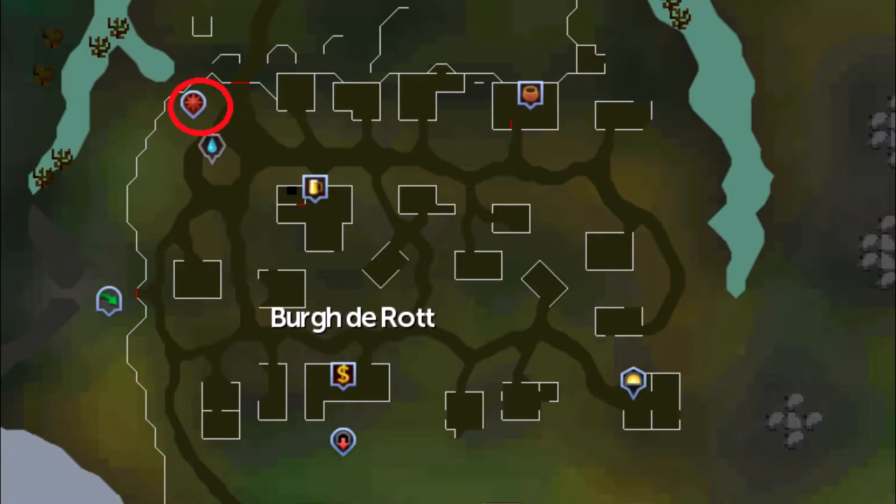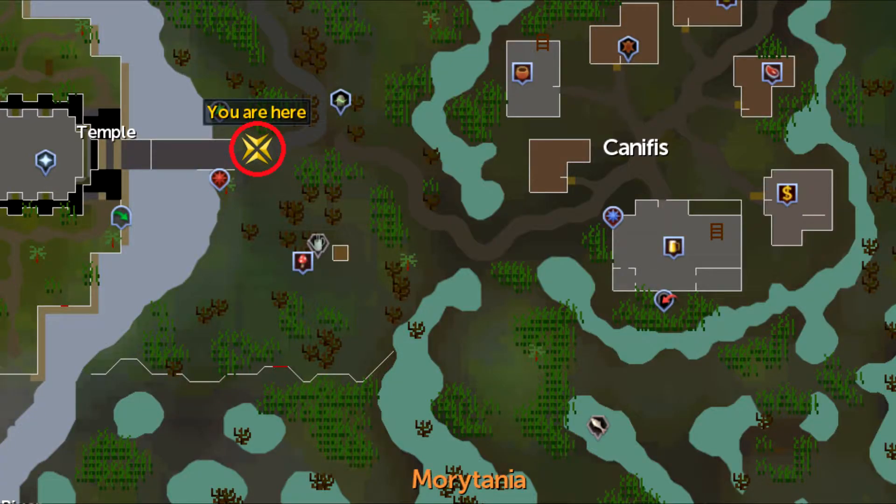To start this activity, you have two locations: the one in Burg de Rott, and the one north of the Mort Myre Swamp. All you have to do is click on the notice board and choose which follower you want to use. You can refer to these maps on screen to find the location better.